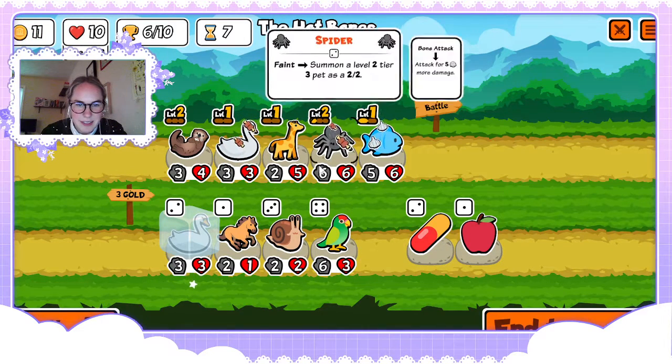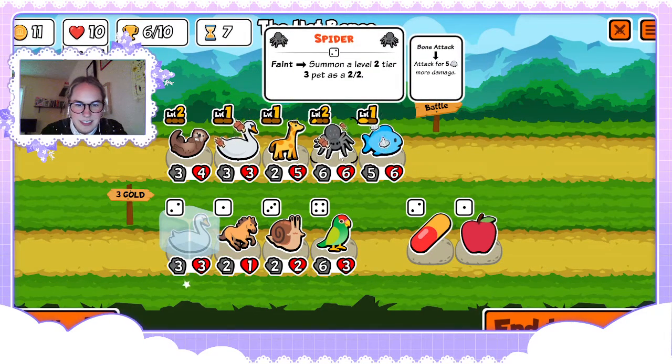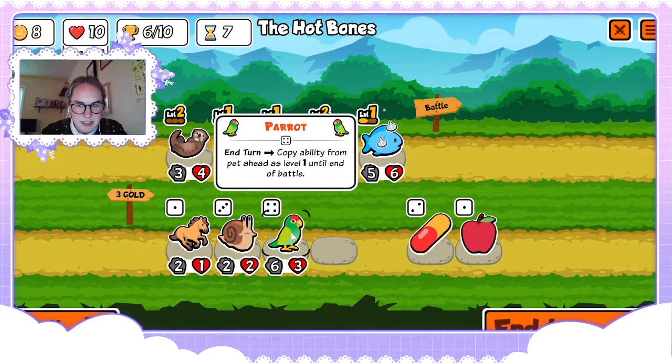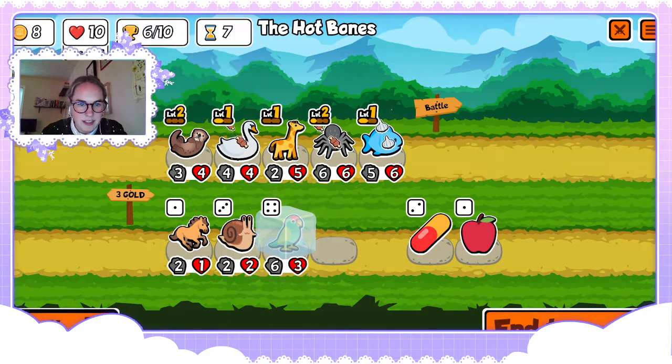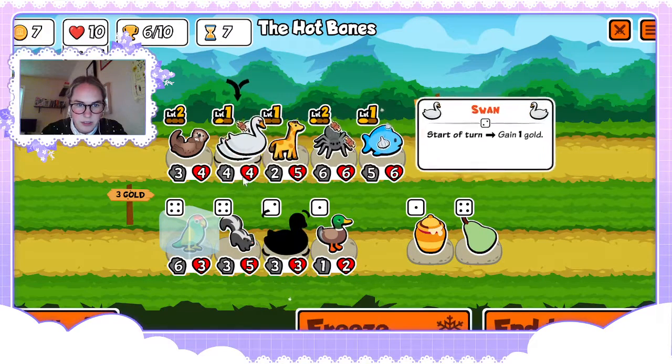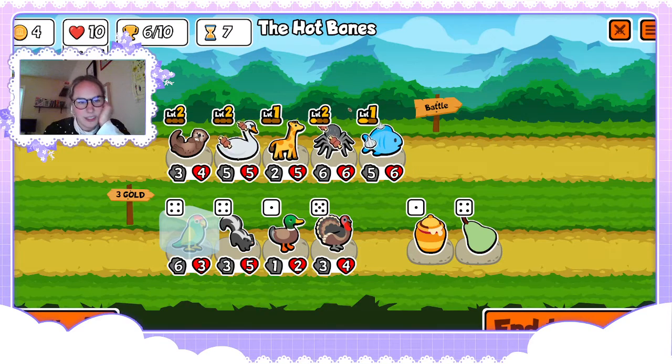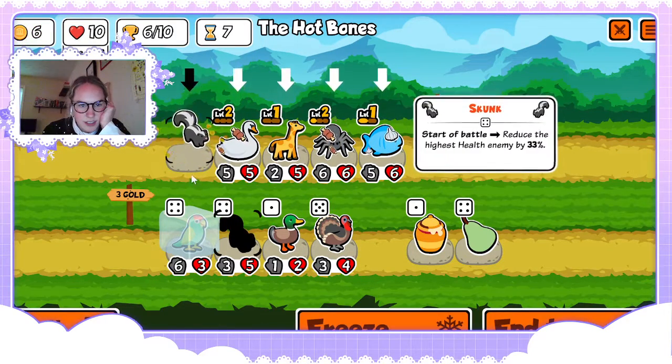I always want to buy a parrot — who would I put it behind though? I guess I could put it behind the spider. We'll see, because I could sell the otter. Parrot behind skunk is also really good. For now we'll just start running skunk.